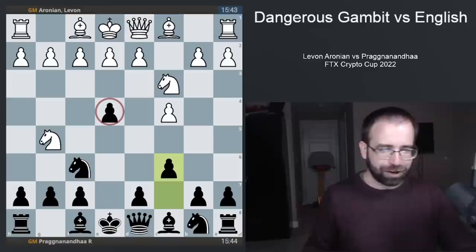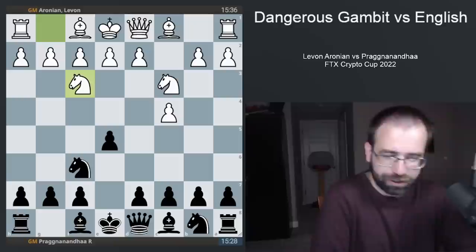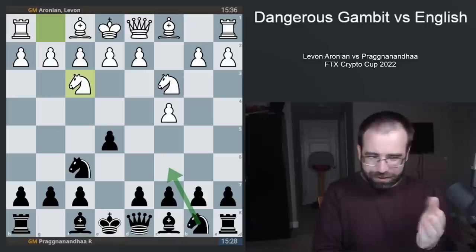It starts after C4, E5, Knight to C3, Knight to F6, Knight to F3. And if you can get to this starting position, you can play this gambit. Now, it's worth pointing out that basically the only move ever played here is Knight to C6 — this is what every opponent is going to be expecting: develop your piece, defend your E pawn.